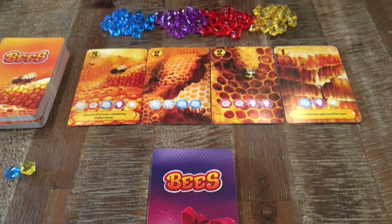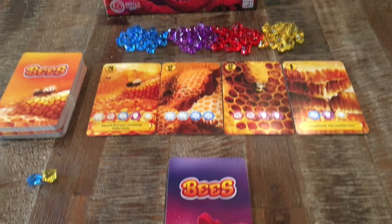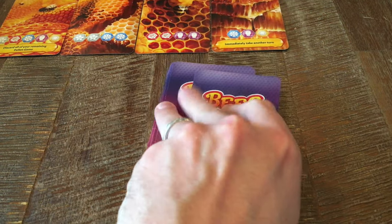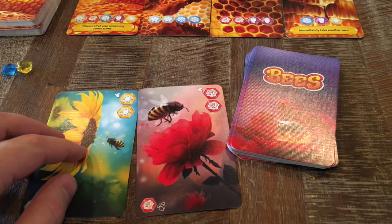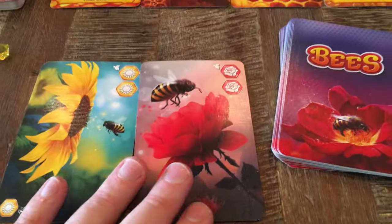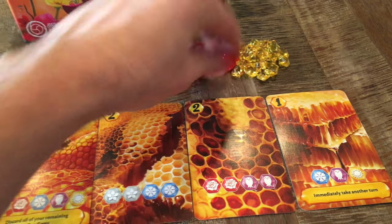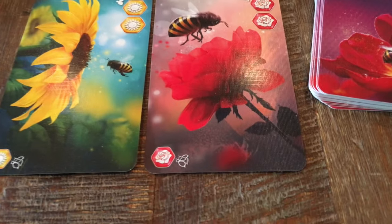On your turn you'll be able to choose to collect either nectar or to produce honey. When collecting nectar — which you will be doing a lot at the very beginning of the game — you will draw two cards from the gathering deck and choose one of them to play. The player who chose the card will take the color of pollen listed on the top right of that card. All other players will be getting nectar as well, and they will be choosing one color pollen gem listed on the bottom left of the card.